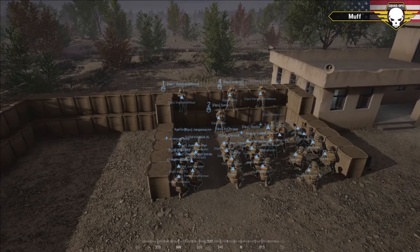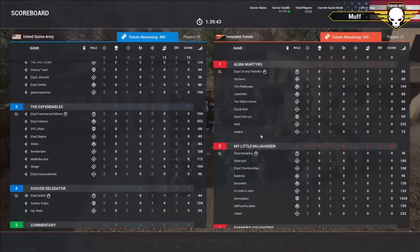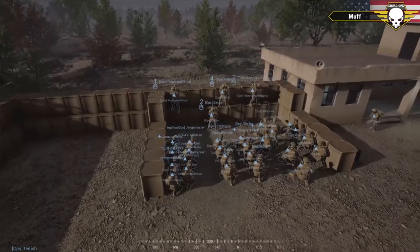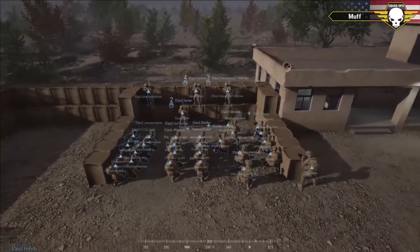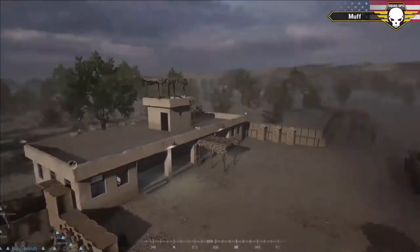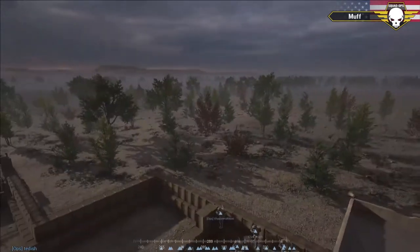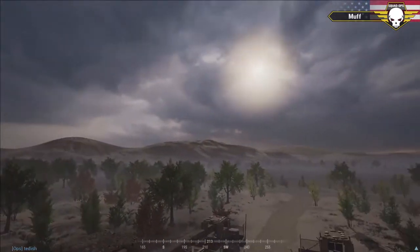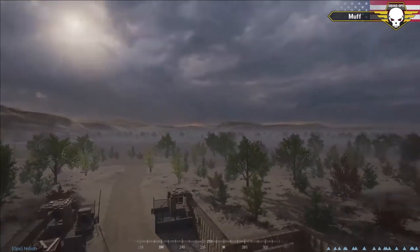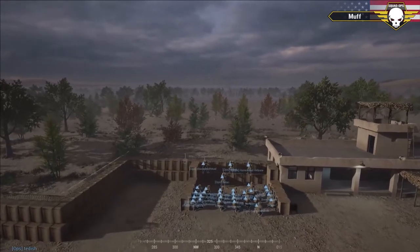We're live, ladies and gentlemen! Welcome to Operation Farmer's Fate. My name is Muff, this is Squad Ops — it's a one-life event. We're running Operation Farmer's Fate tonight on the lovely map of Kokan. This is the assault and secure version one variation of the map, which is really cool. It's kind of a dusky, cloudy, overcast day that puts a little haze in the air, so it's hard to see really far.